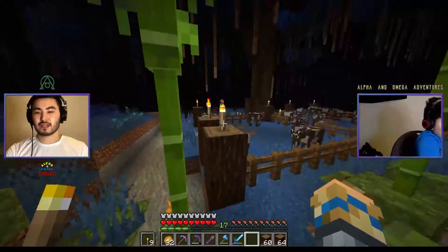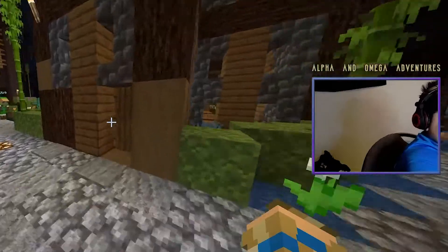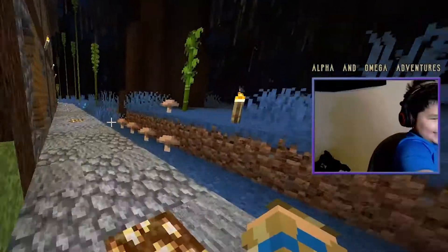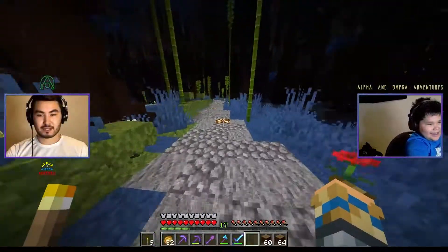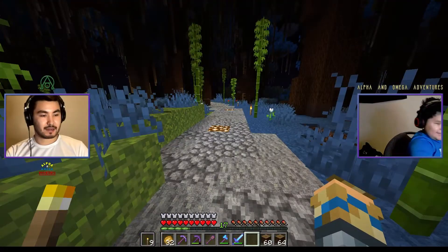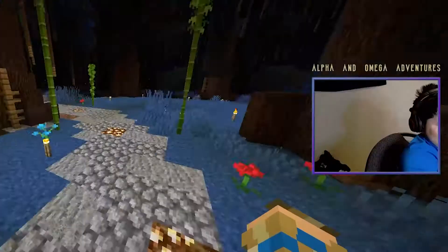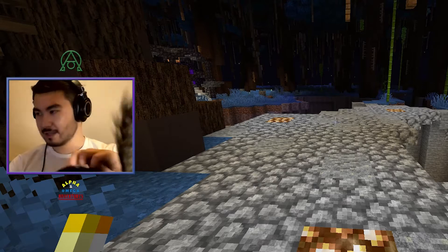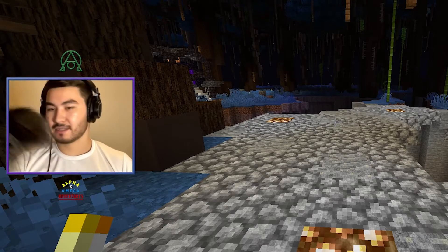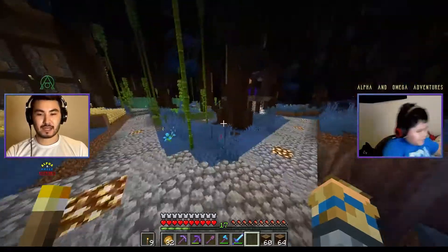Let me fill you guys in on what we were doing while we were gone. Oh, our cat Elliott is right there on the desk and he's about to appear — hello! There he is, saying hello. As you can see, we clearly got some landscaping done; I did make some more paths here.